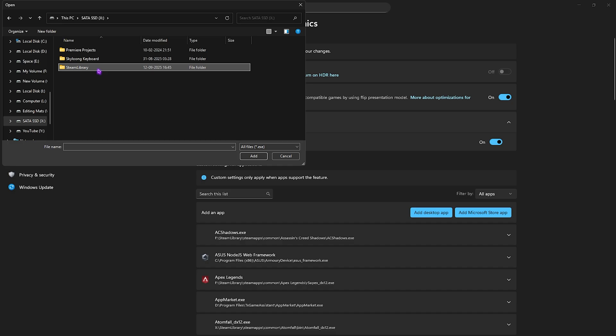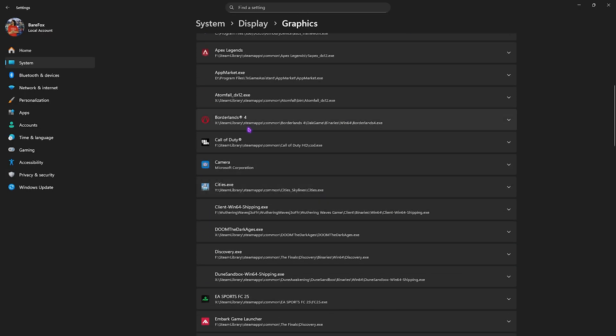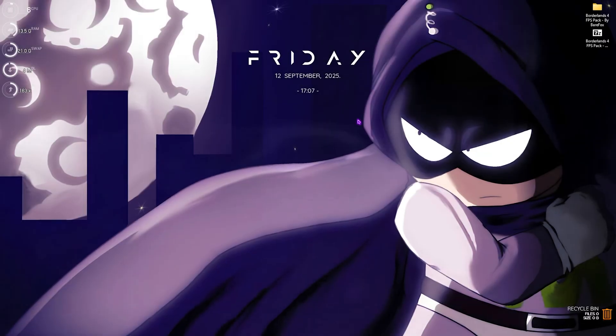Click the Add Desktop App button, go to your game's download location, navigate to OAK Game Binaries Win64, and select Borderlands4.exe. Click Add. Once added, search for it and set the GPU preference to High Performance, making sure it utilizes your dedicated graphics card and not your integrated graphics.